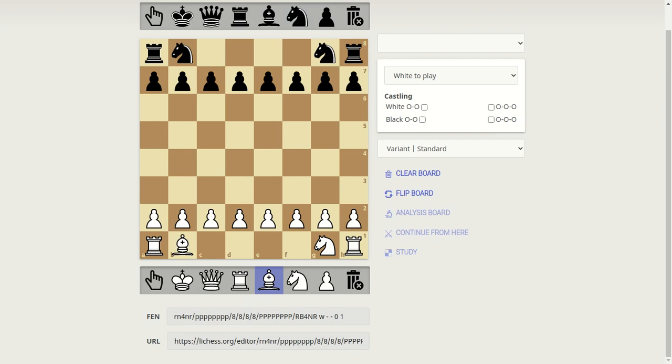Now the white bishop — it's always on C1 and F1. Black is C8 and F8. Now for the queen and king for both sides. The white queen is on D1 and the white king is on E1. The black queen is on D8 and the black king is on E8.